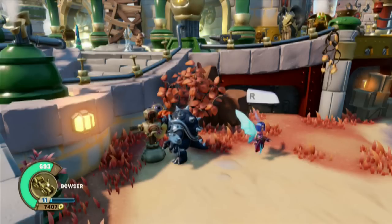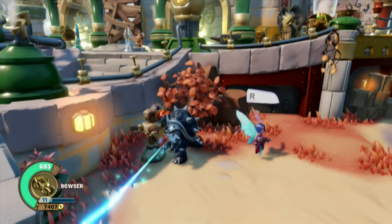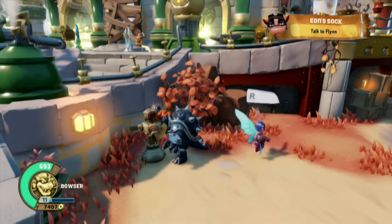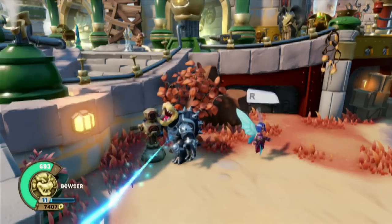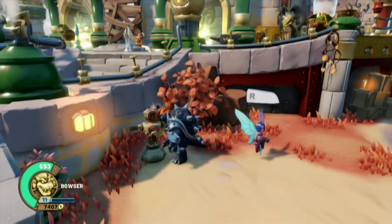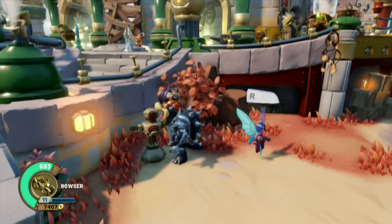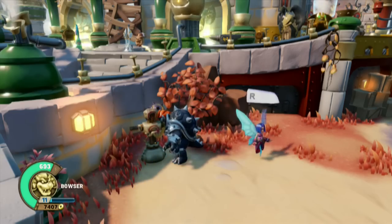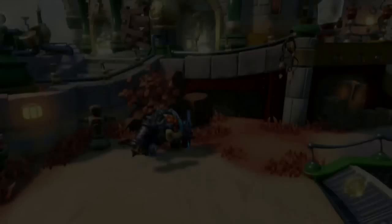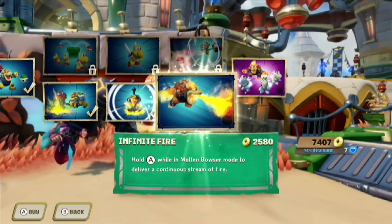You can seamlessly enter in and out of Molten Mode — perhaps spawn off some Koopas in the process. Bowser Bomb: 35 to 53 on the lava splash entering Molten Mode.